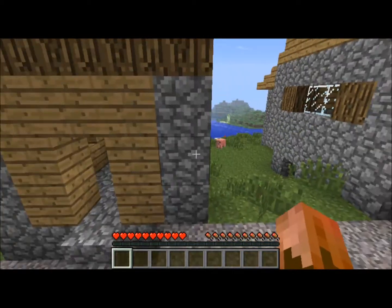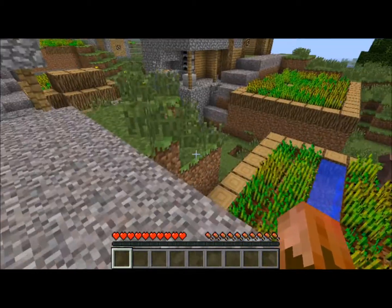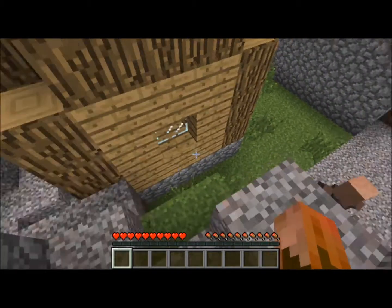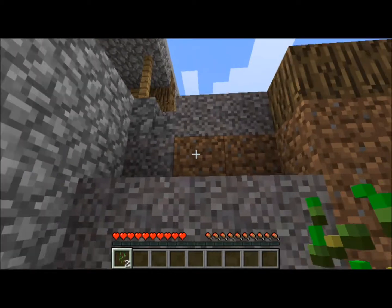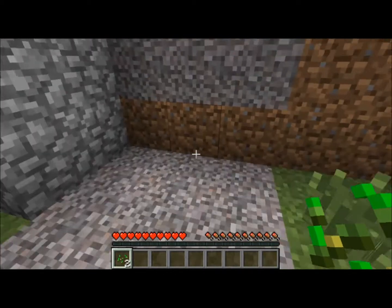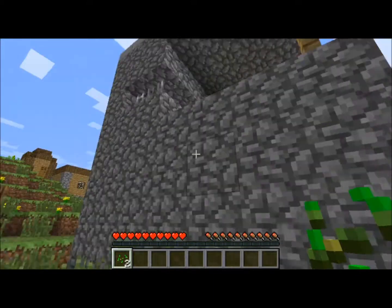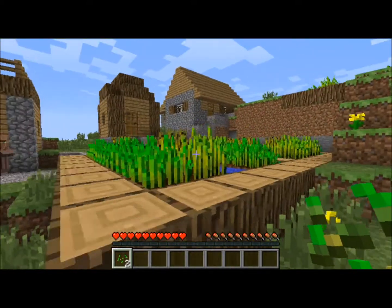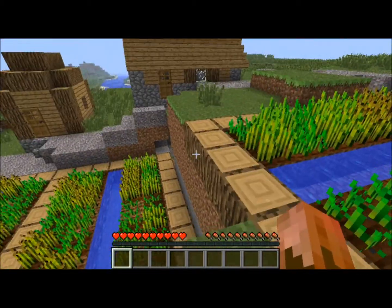There were some strange things. Look how close the well is to this thing and how far down it is. Look at this strange formation — the path goes boom boom and there's a huge area here, huge blacksmith house. And obviously you can just steal food from them — don't tell them I told you that.